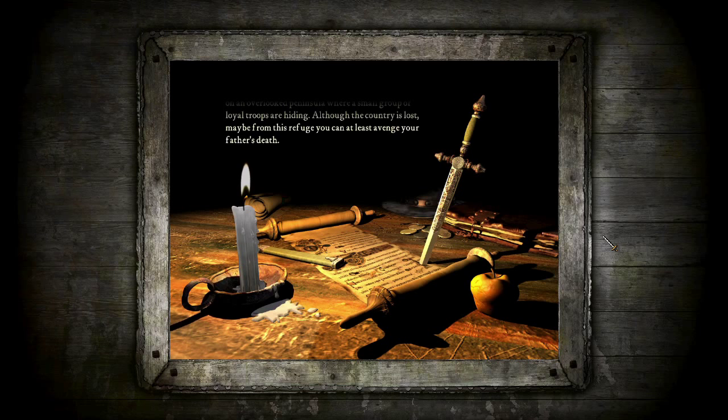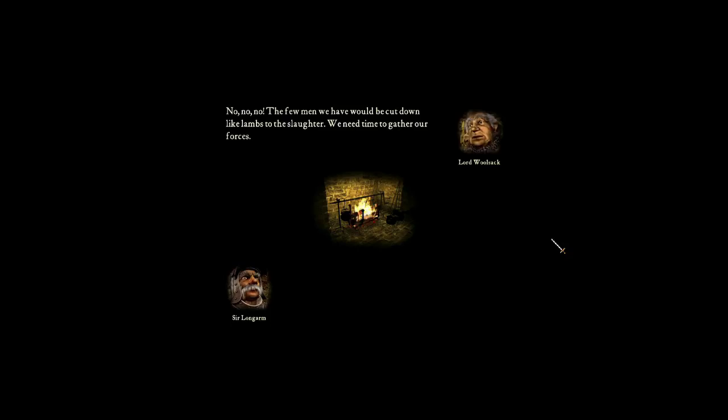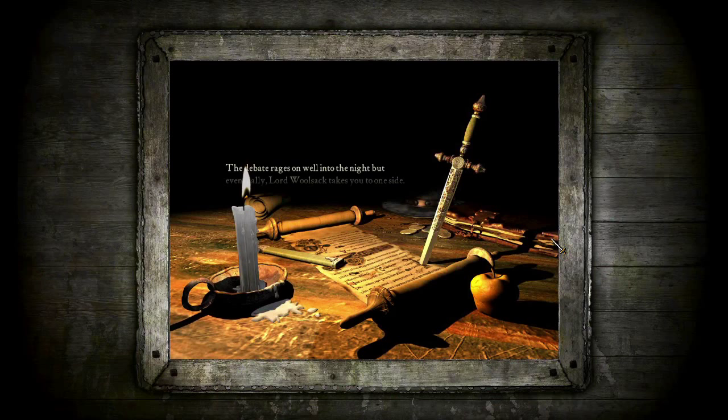Gathering the Lost. 'I say we act now and strike while the iron is hot.' 'No, no. The few men we have would be cut down like lambs to the slaughter. We need time to gather our forces.' 'Nonsense. I shall take six of my finest men into enemy territory by the cover of darkness.' 'Just listen. Our men are close to starvation. This is what we must do.' The debate rages on well into the night, but eventually Lord Wulsak takes you to one side: 'Sir Longarm tells me he knew your father well, which is why I am giving you your chance to prove yourself. It is time you got your first taste of command.'